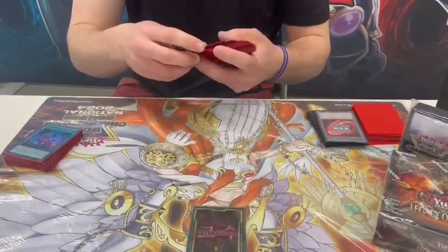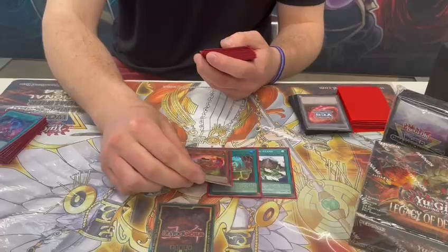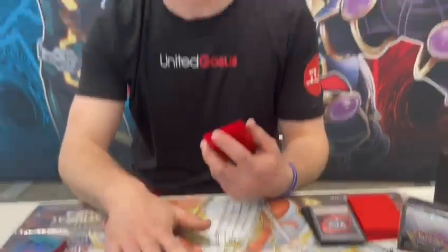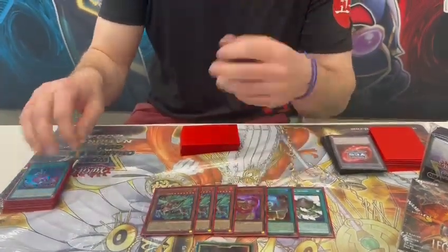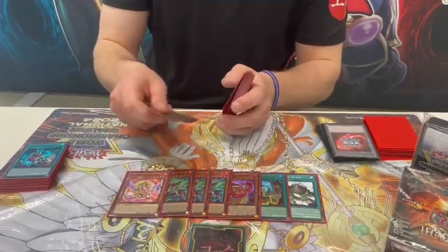Then for the Fire Kings, I played 1 Island, 1 Sanctuary, 1 Ponix, 3 Kirins — mandatory, you have to play 3. That's the reason why you play the deck, because you can protect your Snake Eyes cards from being Veilered or Impermed. 1 Avata for the combo.